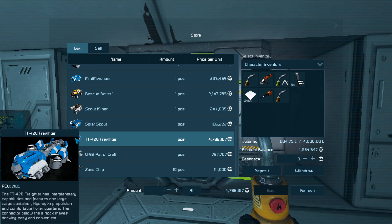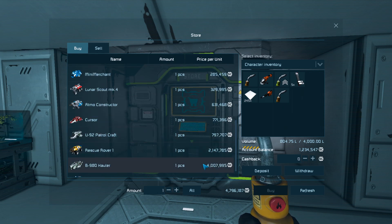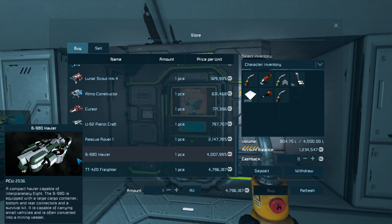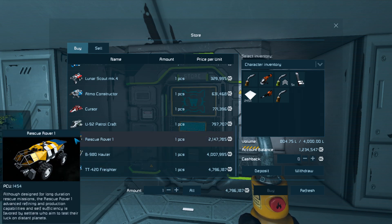So we need... What do we got here? Interplanetary capabilities, features one large cargo container, hydrogen propulsion - nope, because we don't have access to hydrogen. Fast uranium power - no. Price of the units: 2 million. So the B980 hauler - that's a big unit, I've had it before. Capable of interplanetary flight, equipped with large cargo container, bottom rear connectors and survival kit, capable of carrying small vehicles and often converted into mining vessels. This guy I've used before - had several of those. We can't afford anything from this point up.